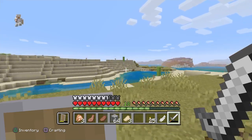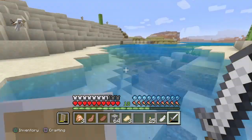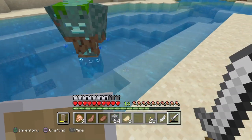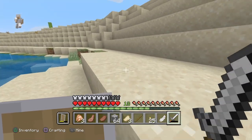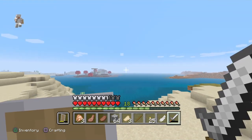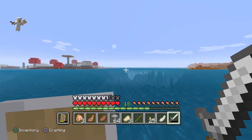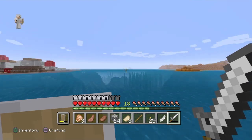Oh gosh, there's a drowned! Okay, if you go in the water and then come out they don't even notice — so weird. Oh, I was going to say villages have been updated a lot in this most recent version, and oh look, there's a shipwreck! That's something kind of cool.